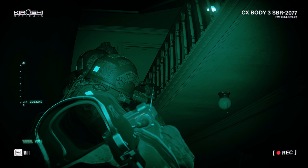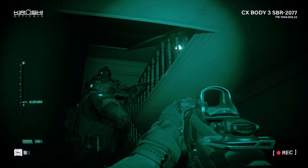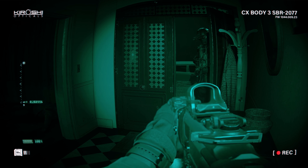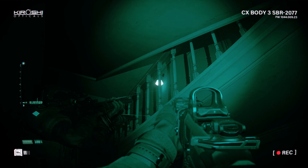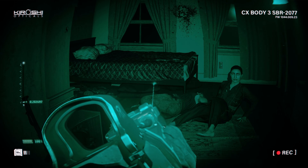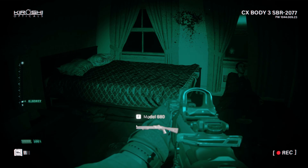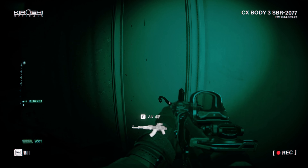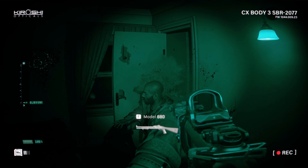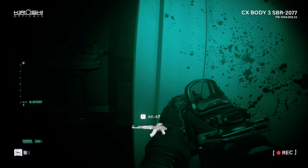Bravo 6, moving to the first floor. Holden at the stairs. Two x-rays down. Copy. Make sure this floor's secure. First floor's secure. On me.